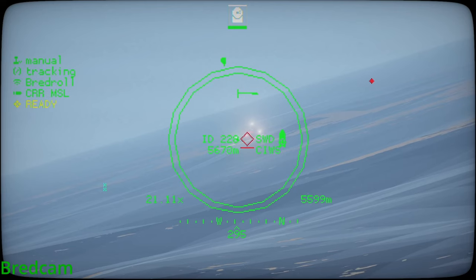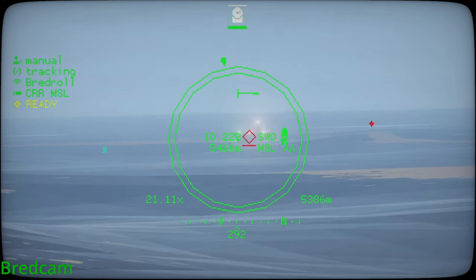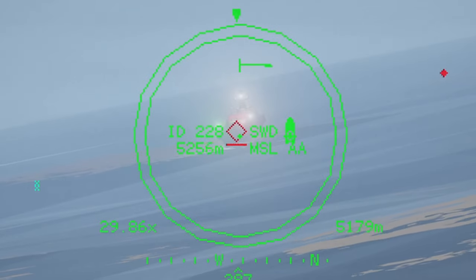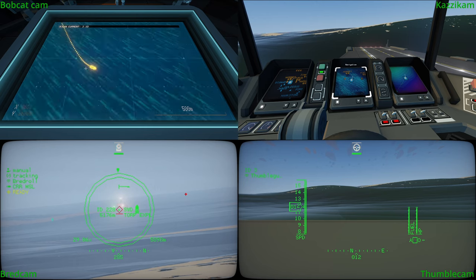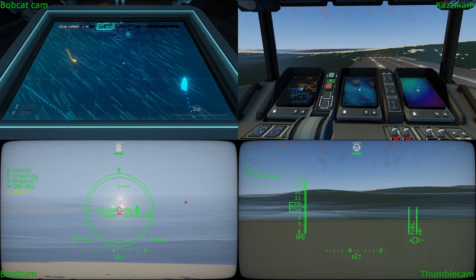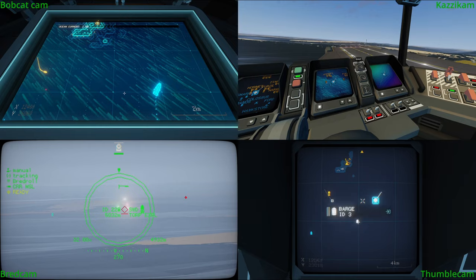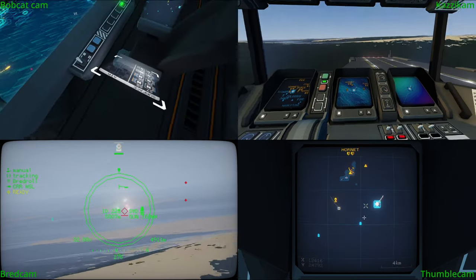That's okay. 5.7K. We're almost in his gun solution. They won't fire at 5K though. The Sea Whiz is on the bow. And I believe the main gun is also on the front deck too. 5.1K. Okay, they spotted us now.